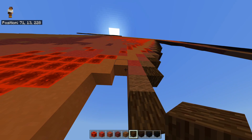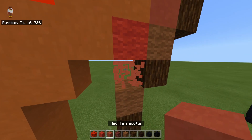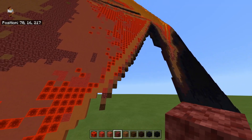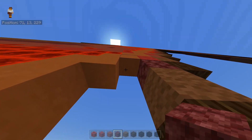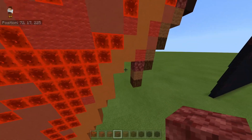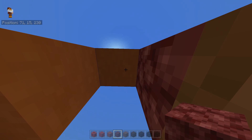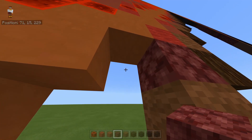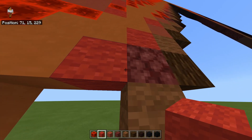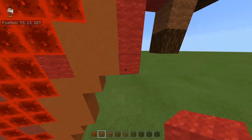Replace the red terracotta with netherrack — it's very similar, I've just changed it sometimes to add some texture variation. You could just do them all the same if you wanted, it wouldn't take much away from the build. I prefer mixing it up slightly. So I've got that red wool, and then I'm going to place a red wool here next to the netherrack and then place three red wool going down to the left.